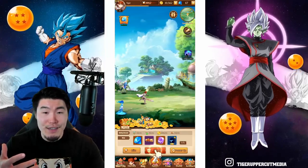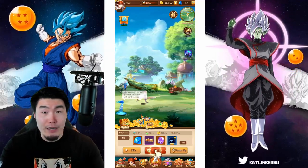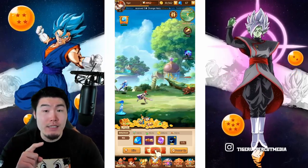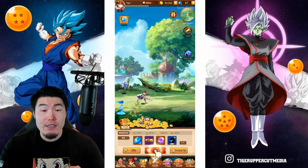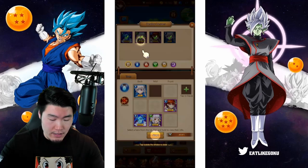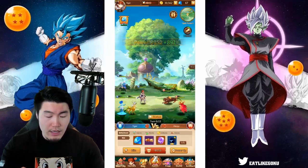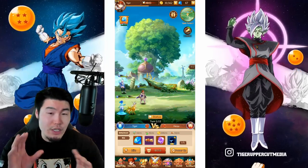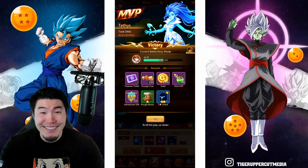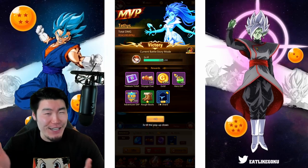Let's continue. So as you can see, our team, our heroes are just doing stuff in the background, passively getting us EXP, getting us gold, getting us other resources that you need in the game. And now we're going to fight another boss. So let's add the druid to our team. And our power level is now just under 4,000. That was quick. I'm guessing that things get harder later on.